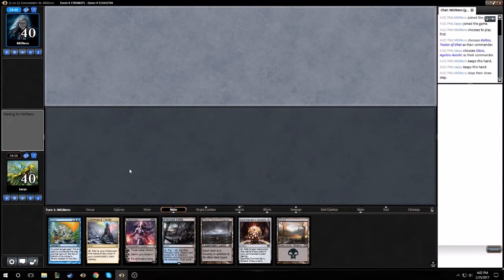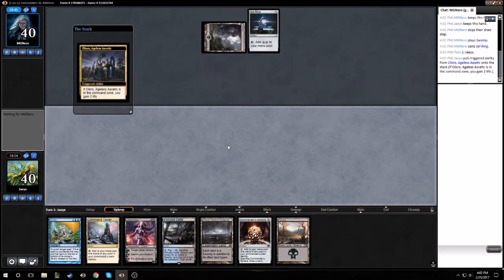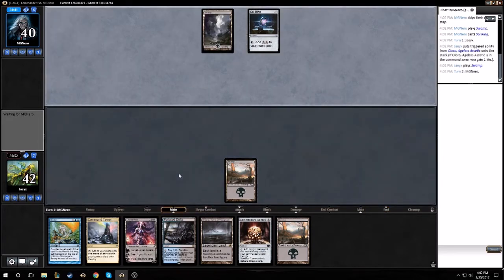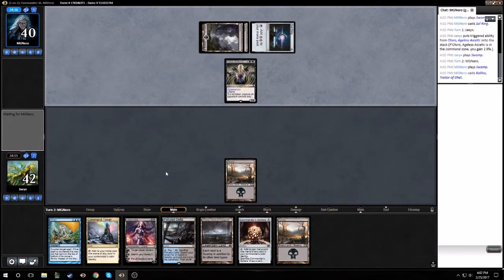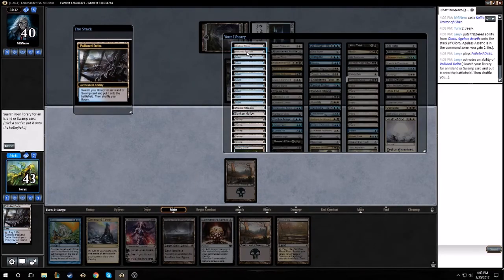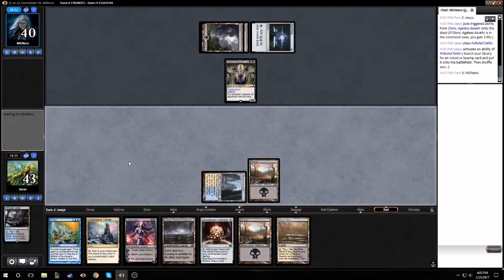We don't have to mull this time at least, so that's good. Our hand's pretty solid and our opponent's hand is not bad either. We'll swap and pass. Turn two Kalitas is pretty good. Got plenty of fetches so I'm going to use one now just to save some damage later — we'll get Hallowed Fountain, plus we want to have double blue in play next turn.